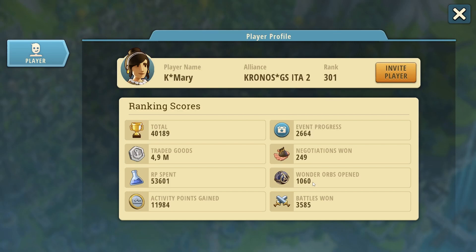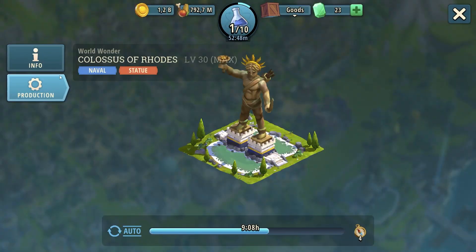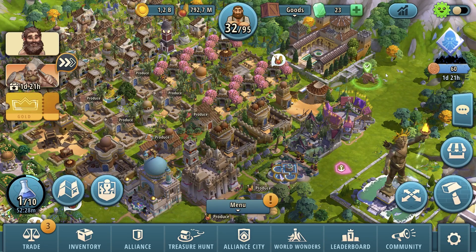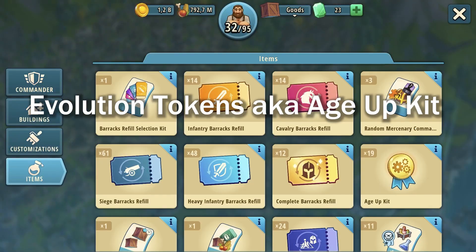Last but not least, wonders opened give a lot to your ranking. You need something like the Colossus of Rhodes to maximize your gear contributions, because it gives you more gears from contributions to other people's wonders. You'll also be helpful to your alliance by having extra compasses daily to donate to alliance members, and alliance treasure hunt contributions can unlock more levels.